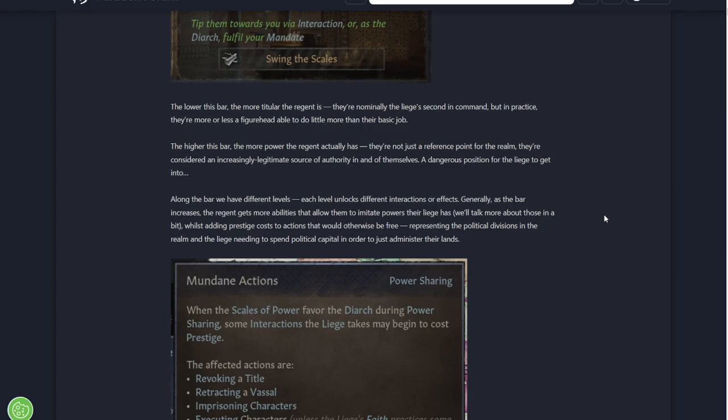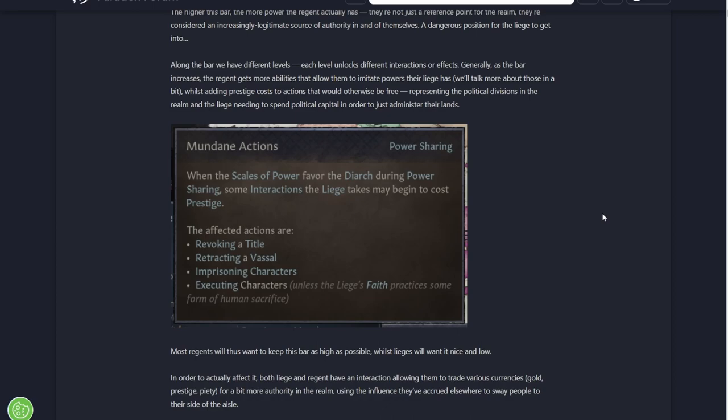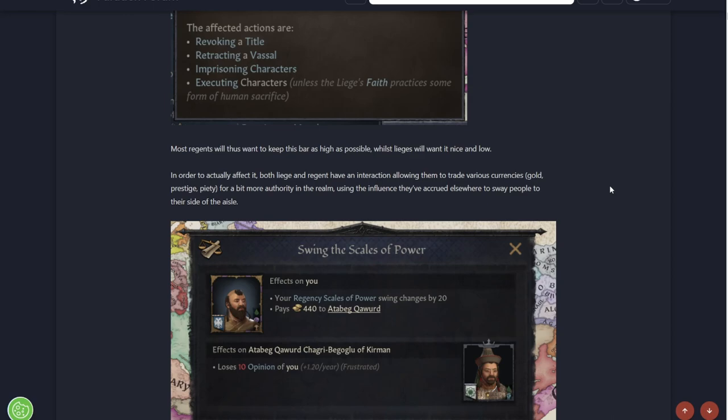A lot of the vassals and people in the realm almost see the Regent as the ruler, with the king or queen as a figurehead. Along with the bar there are different levels - each level unlocks different interactions or effects. As the bar increases, the Regent gets more abilities to imitate powers the liege has. Whilst adding prestige costs to actions that otherwise would be free, representing political divisions in the realm. If it swings really far to the Regent, things that are usually free will cost prestige.